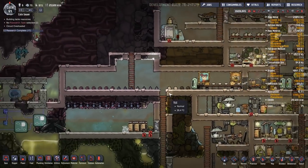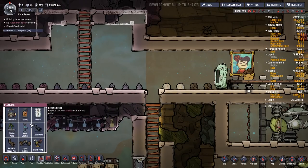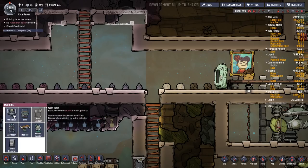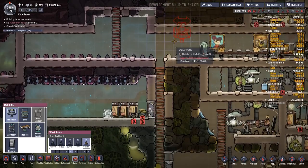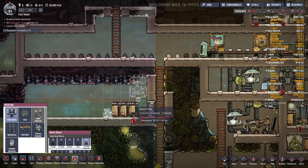We don't necessarily even have to move it now that I think about it. We could just put a wash basin in here. The idea being that once they come down here and get a little germy, they wash when they leave, and as a result they don't contaminate the rest of the base.